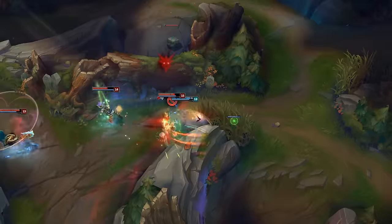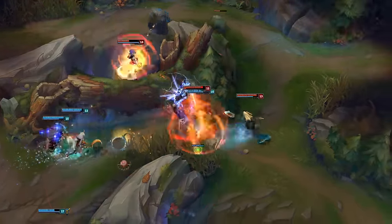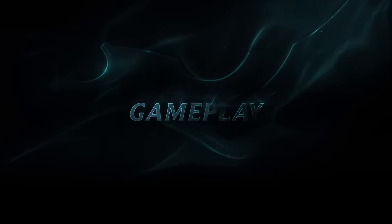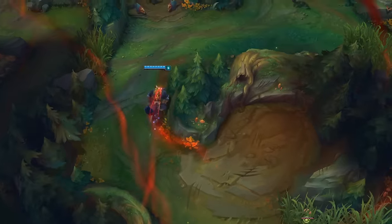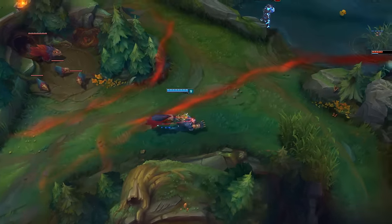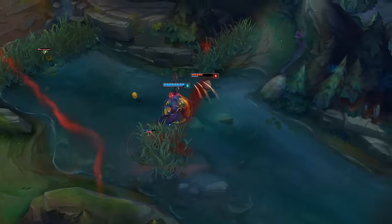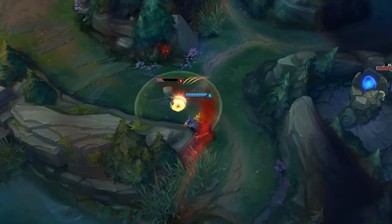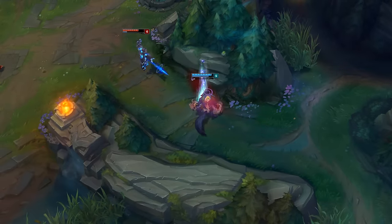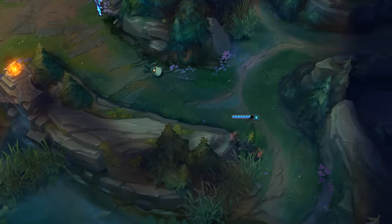Use Infinite Duress to get into the enemy backline. Jaws of the Beast's leap is perfect for sinking your teeth into elusive prey. Here, Warwick closes the initial gap with Blood Hunt's movement speed. Primal Howl makes the sad mummy cry in fear, slowing him down. Warwick then saves Jaws of the Beast to follow in case of a Bandage Toss or Flash, killing him at the end.